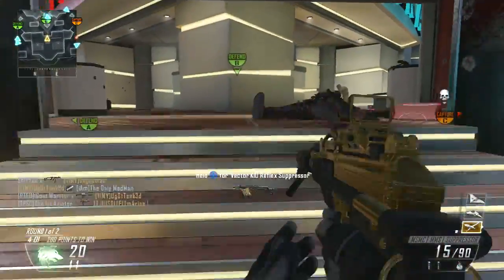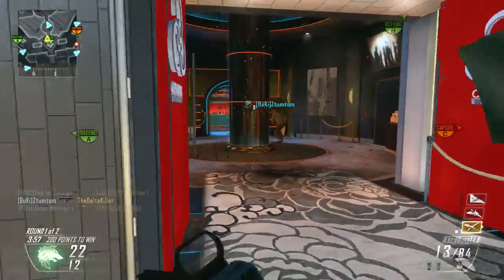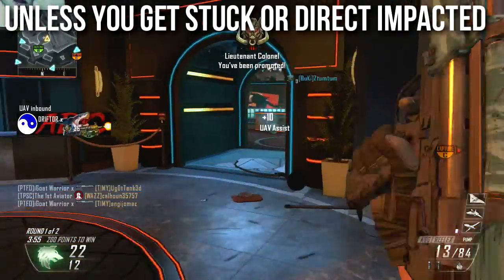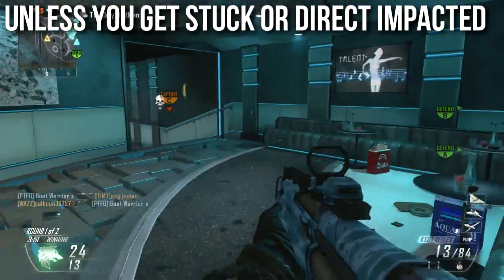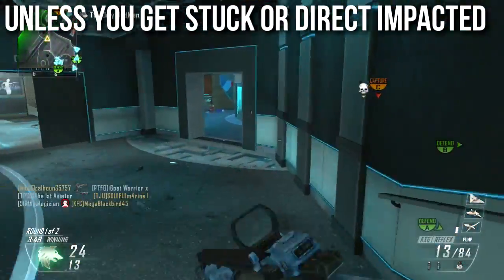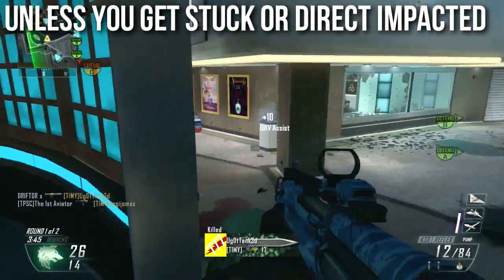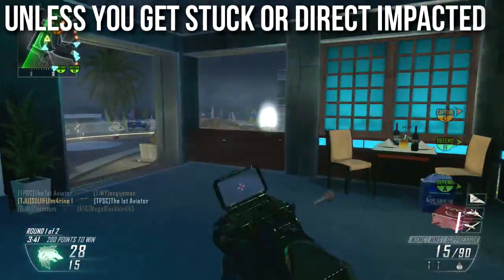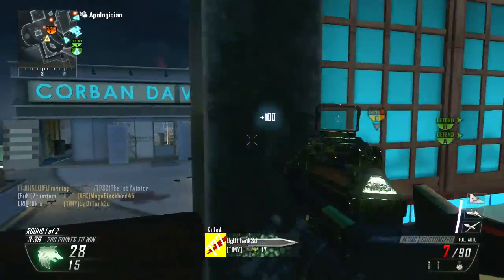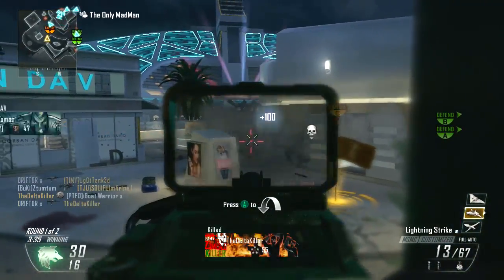However, if you get stuck or direct impacted by an explosive, it can kill in one hit. So if somebody hits you with a frag grenade directly, that's going to do extra damage. If somebody sticks you with a Semtex, sticks you with a crossbow bolt, or you get direct impacted by an RPG, SMAW, FHJ, or anything like that, you will get one-shot killed. But unless you get direct impacted or stuck, it will never ever kill you in one shot.